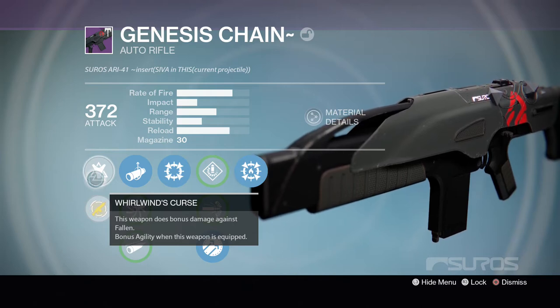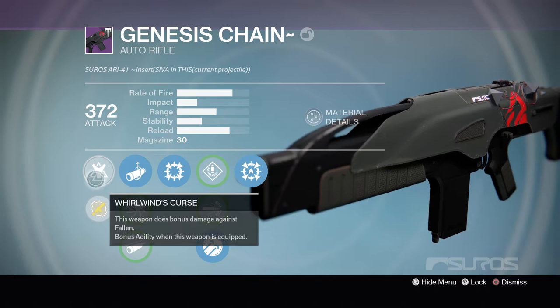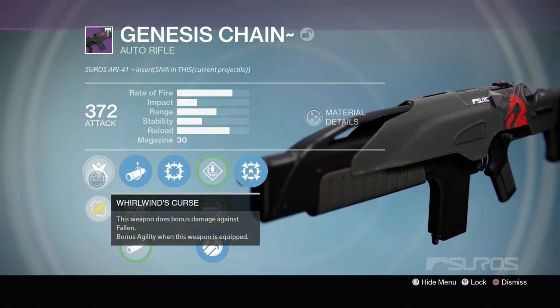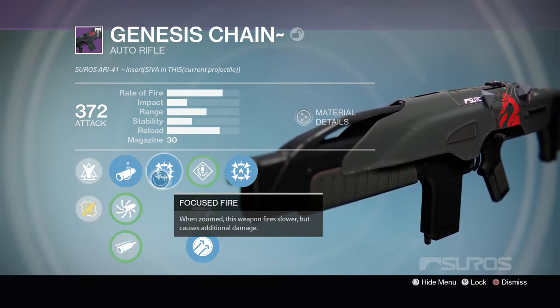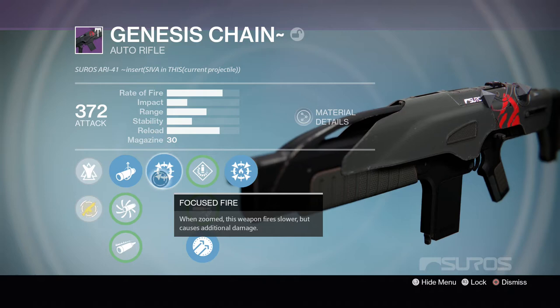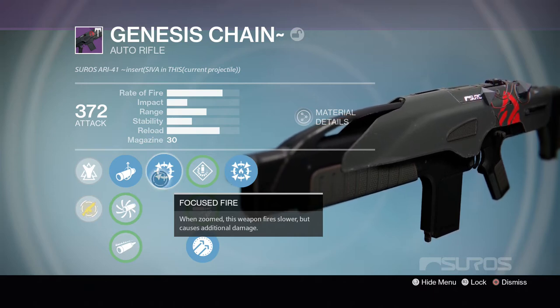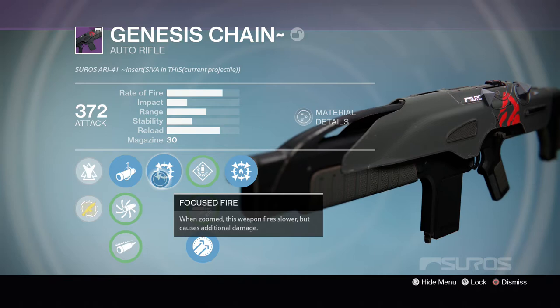First of all, we have the passive perk, where when equipped, this weapon does bonus damage against Fallen and also gives you extra agility. After that, we have our first perk, which is Focus Fire. When aiming down sights, this weapon fires slower but deals additional damage. This is the reason that this archetype of Auto Rifles — the low rate of fire, high impact ones — are actually my favorite, because of Focus Fire. They do around 31 to 33 damage with Focus Fire, so I think it's amazing on this type of Auto Rifle. I'm really happy the Genesis Chain actually has it.